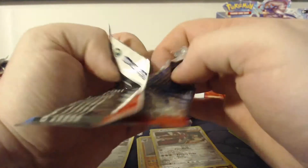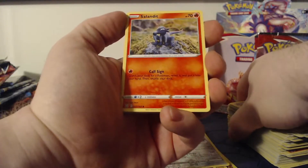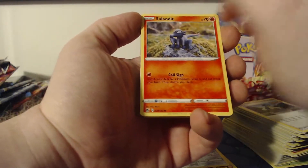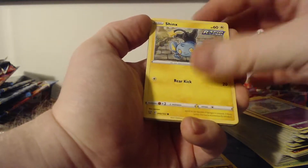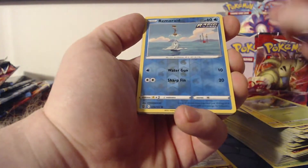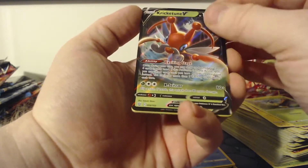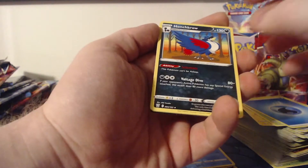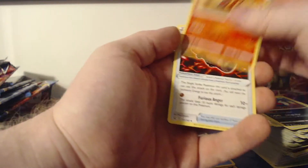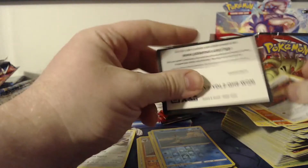Looks like I have five packs including the one I'm currently opening, so this video will be over shortly. This pack has Salandit, Rolycoly, Espurr, Shinx, Blipbug — Remoraid is the reverse foil — and we got a Kricketune V, just a regular V card, not the biggest pull. Then Water Energy, Honchkrow, Heatmor, and two Scroll of Scorn. There's the code card — sorry, I muted my mic because I had to sneeze and didn't want to sneeze near the microphone.